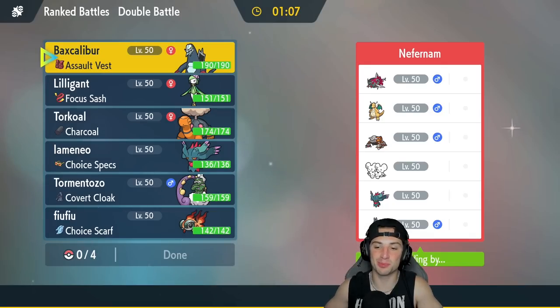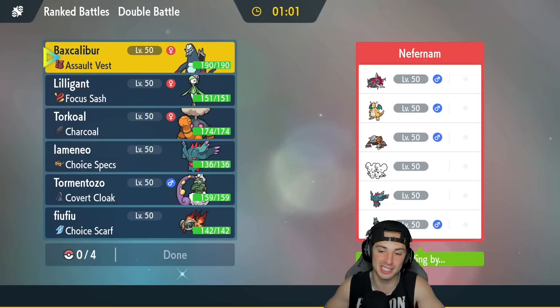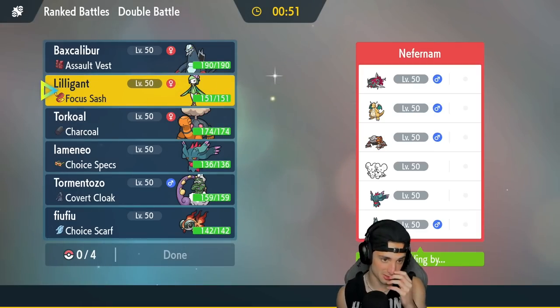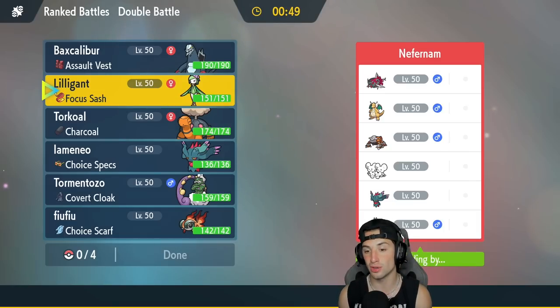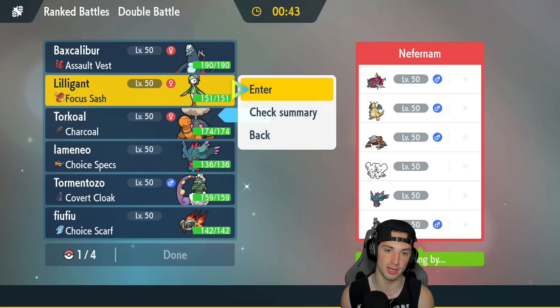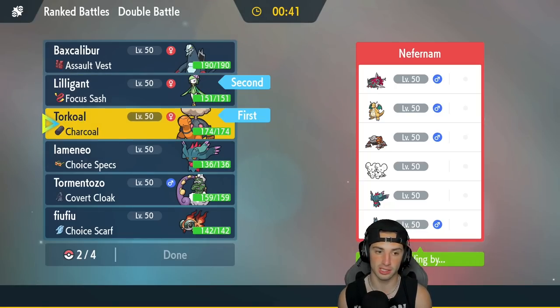Second match coming at you guys. We're going up against a really cool team. Lucario is on it — everybody loves Lucario. It's not too strong in Regulation D, but it's a cool Pokemon. We're also going up against Dragonite, Basculegion, Heatran, Murkrow, and Fluttermane. I could go with Hisuian Lilligant and Torkoal — I'm kind of leaning towards that. I know they have Flash Fire Heatran and we do have Close Combat on Lilligant, but I really like this combo still.